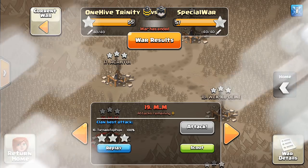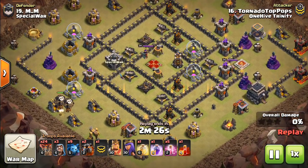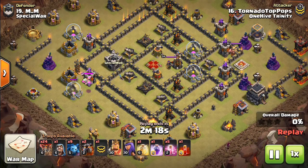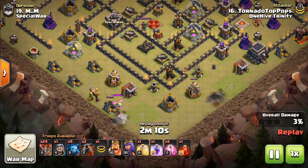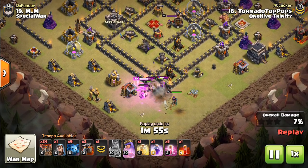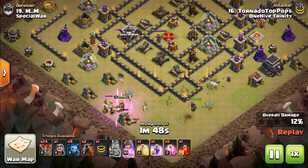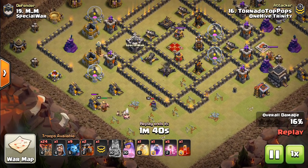Moving on to number 19, we have Tornado. Like I said before, dropping down a few balloons just to lure the CC is always a good trade. The reason you want to do this is if the baby dragon and/or witch, wizard, whatever else is in there — if that gets on your Laloon, especially the baby dragon can be a bit of an issue. So you want to lure it out, but you don't want to lure out all the goblins and Valks and everything that's also in the CC because that's just annoying to deal with. So you just use a few balloons and you can get the important stuff out of the CC. In this attack, the king does end up triggering a bunch of goblins, but it's not a big deal — gets the CC, gets some decent value from the heroes.